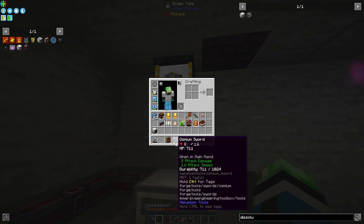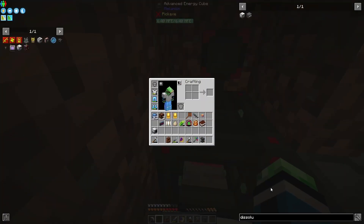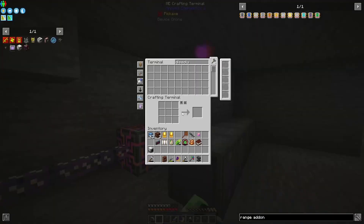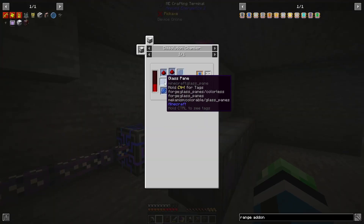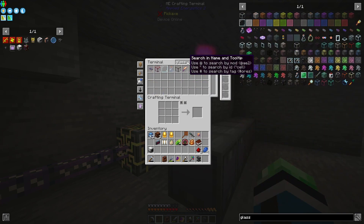In order to do that, I have a mob slaughter factory. I'm going to need a range add-on, like range add-on tier two. I think I'm gonna need that one. So four lapis, two glass panes, two redstone. Four lapis, two redstone, two glass panes.